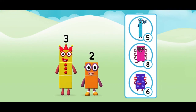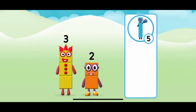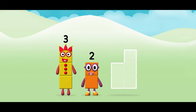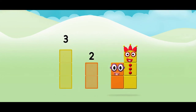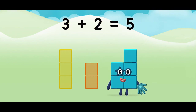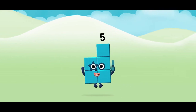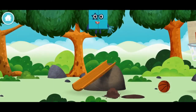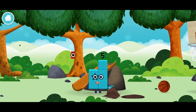Do you know which number block you'll make when you add these two number blocks together? That's right! Now can you add the number blocks together? Three plus two equals five! Congratulations, you made number block five! You made a new number block.